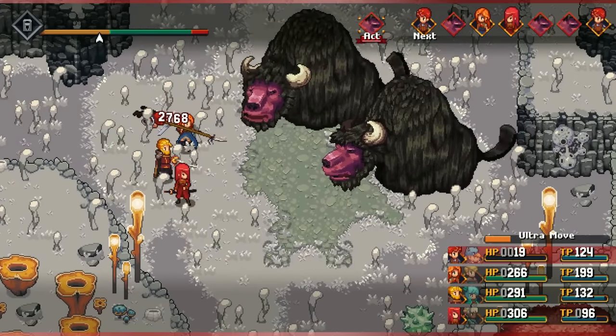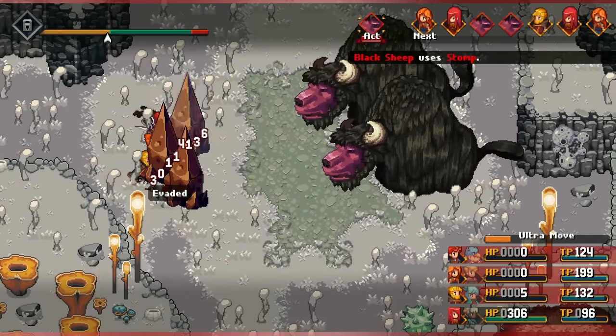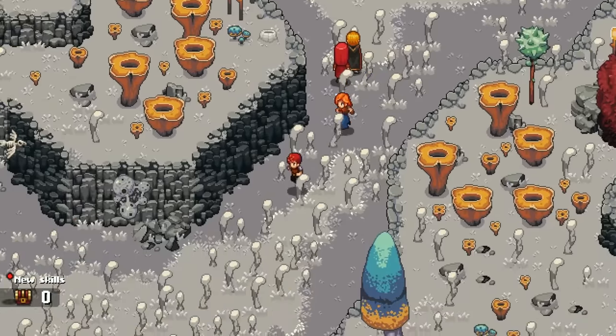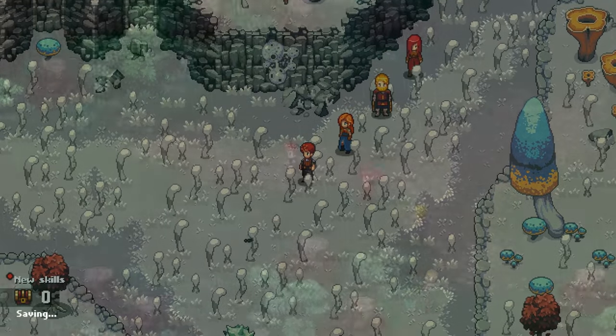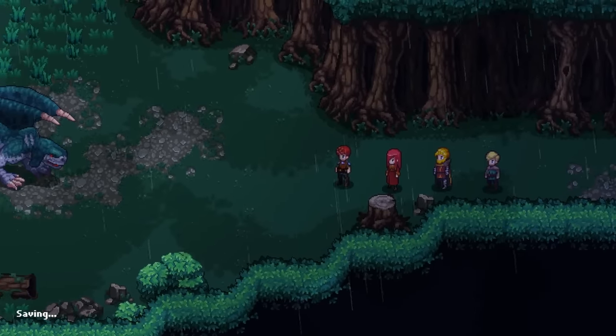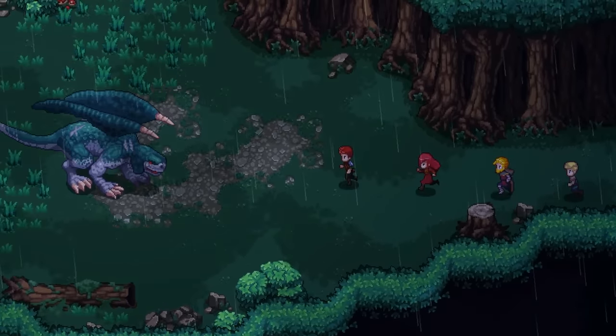But what happens when you run into one of those enemies that you can't beat? Well, simple — you run away. Which works 100% of the time, on the first turn, without fail. So now you don't have to hesitate to explore to your heart's content, because if you do accidentally stumble into a place you're not supposed to be, you can just leave.